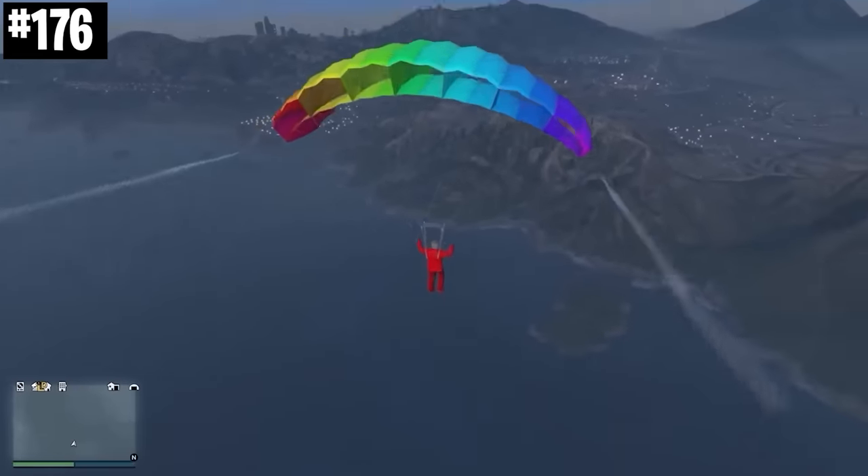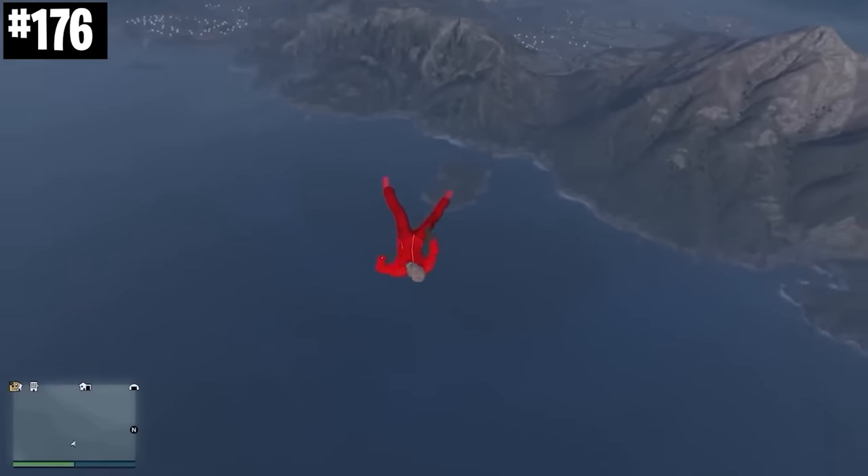You can cut your parachute from any height and when you do that, you'll survive fall damage into the water.